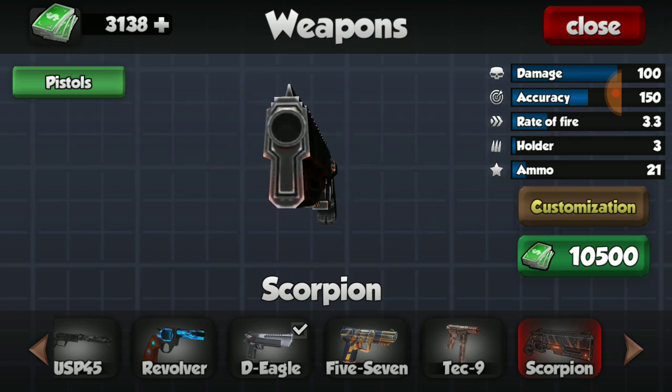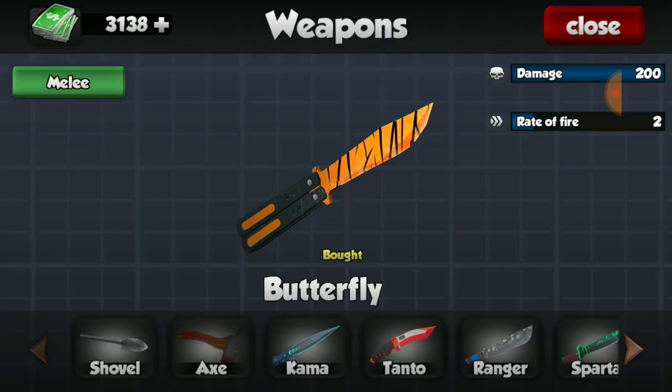One thing to note about the scorpion if you're thinking about buying it: it is super close range, like a shotgun essentially — it does shoot out pellets as well. So if you want to buy it, be advised, it will not do any damage over medium to far distances. Just wanted to give you a heads up about that before you bought it.